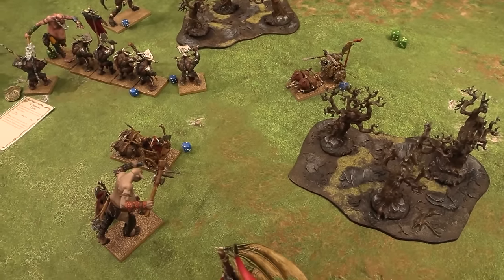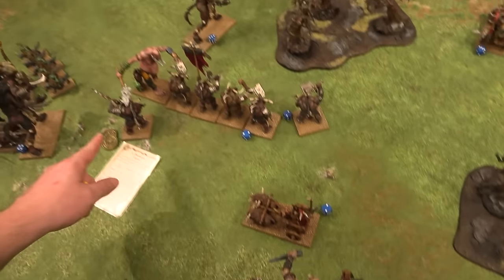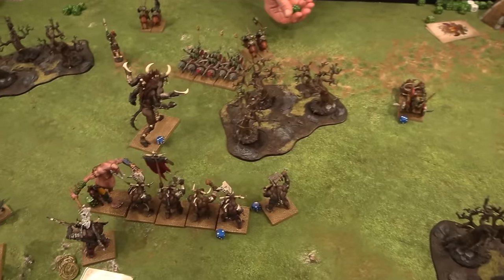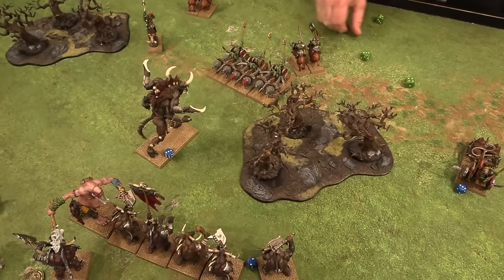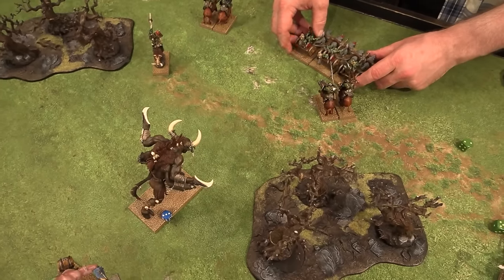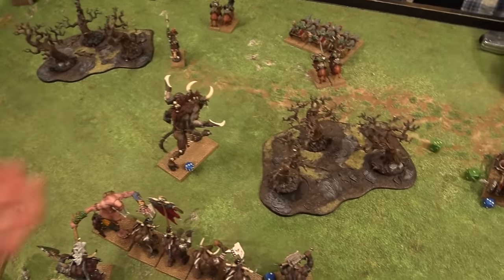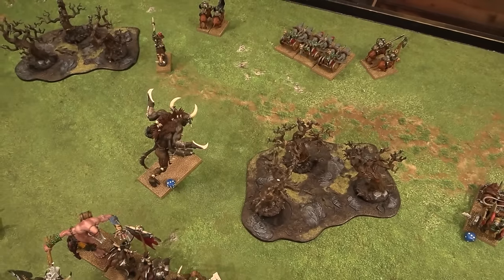Rallying: trying to rally the chariot — it's good, facing this way. Then the other unit — at 25% so only minus one leadership to rally. They pass. For the charge phase: Giant into the chariot — the chariot takes a Terror check and flees! No real redirect for the Giant so he commits forward. Doombull charges into the Giant, and the Gorgon has to declare a charge as well.